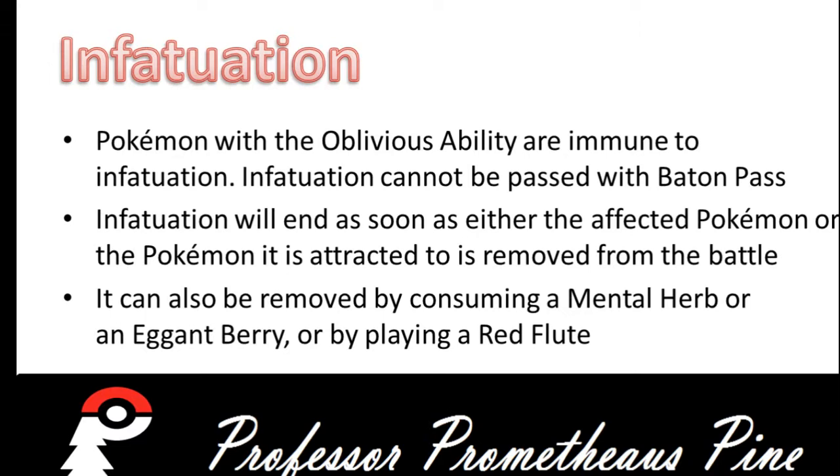Cute-Charm will cause it to be Infatuated. And your Growlithe — the only way that this can be removed is if the Blissey is called back, the Blissey faints, or your Growlithe is called back, or the Growlithe faints. It can also be removed by consuming a Mental Herb, or an Agant Berry, or by playing a Red Flute.